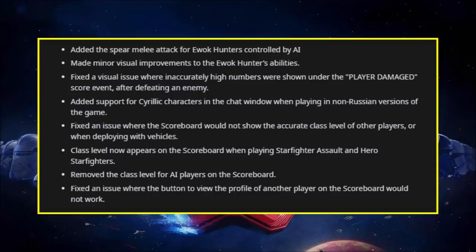They fixed an issue where snow particles would sometimes be visible indoors when playing on Starkiller Base, and they fixed various visual issues with textures popping on the Resurgent-class Star Destroyer. They've also fixed various visual and collision issues on the MC-85 Star Cruiser and Death Star 2. They've added the spear melee attack for Ewok Hunters controlled by AI, made minor visual improvements to the Ewok Hunter's abilities, and fixed a visual issue where inaccurately high numbers were shown under the player damage score event after defeating an enemy. They also added support for Cyrillic characters in the chat window when playing in non-Russian versions of the game.